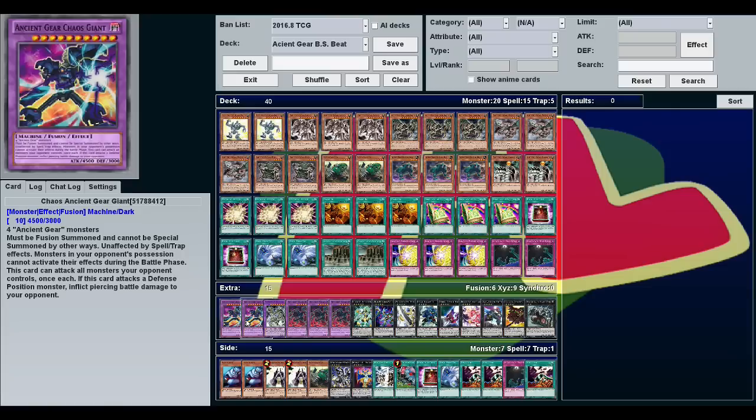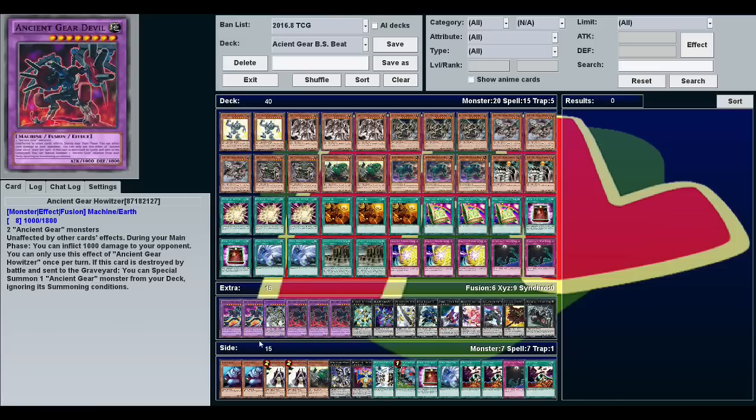So this thing can win games on its own. If they have one or two monsters, because you're doing piercing, because it can attack everything, and it's got 4,500 attack, it's just doing massive amounts of damage. Unfortunately, it doesn't really have any protection on your opponent's turn — it's unaffected by spell traps, but they can Castel it, they can Number 101 it. Basically any monster effect can get rid of this thing.